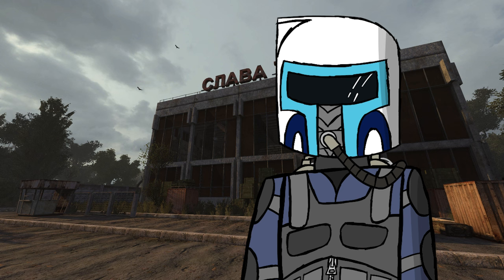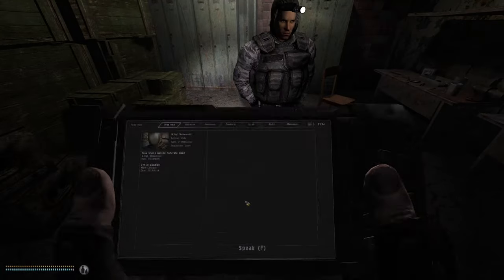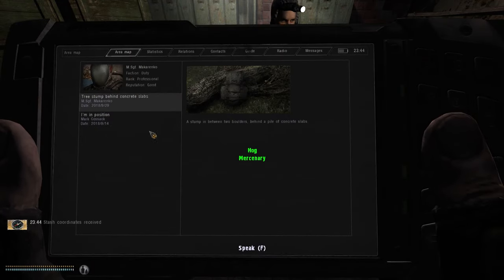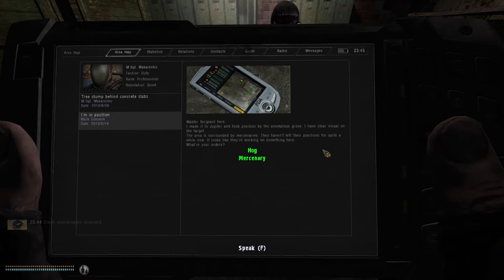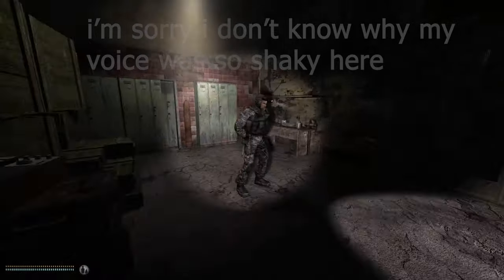The main way to get stash coordinates is to complete jobs for other stalkers. This is the most reliable way of getting stash coordinates. Another good way to find stash coordinates is to hack into dead stalkers' PDAs and read their messages. They don't always contain stash coordinates, but they frequently do, so always make sure to check them before selling them to someone. If the PDA is locked, go to a technician and pay him to hack it for you.